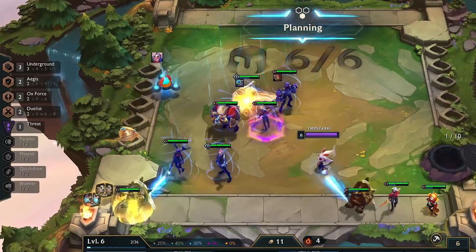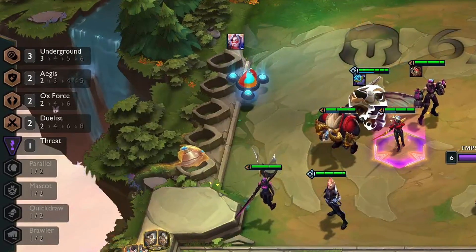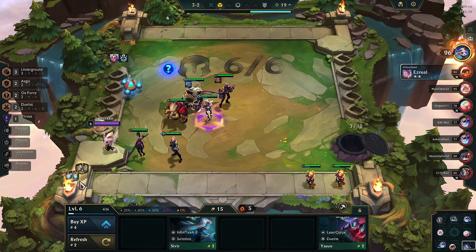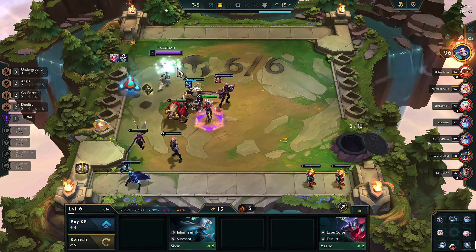In the middle of the game, I used 3 Underground, 2 Aegis, 2 Ox Force, and 2 Duelist trait champions. The reason I went for Ox Force champions is that I already had the Grand Challenge Fiora Augment and this comp hadn't been used in my lobby — those are the reasons I chose Ox Force and Spellslinger champions.